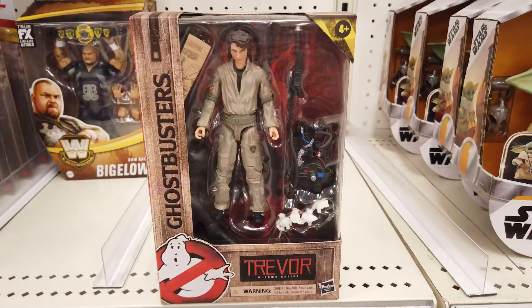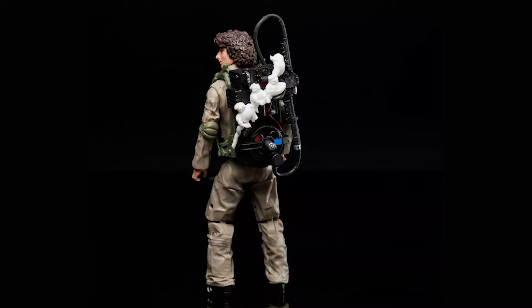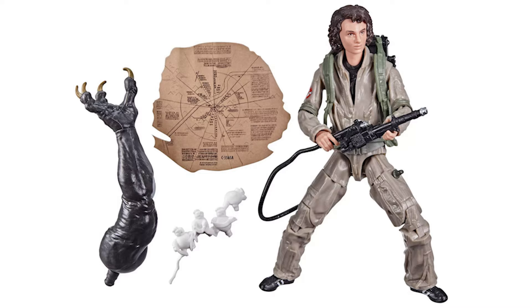Average teenage boy Trevor loves fast cars, reckless driving, cool adventures, and, like, stuff. Featuring high posability for dynamic posing and premium detailing, the 6-inch Trevor includes a proton pack, neutrino wand, mini puff, and city map accessories.